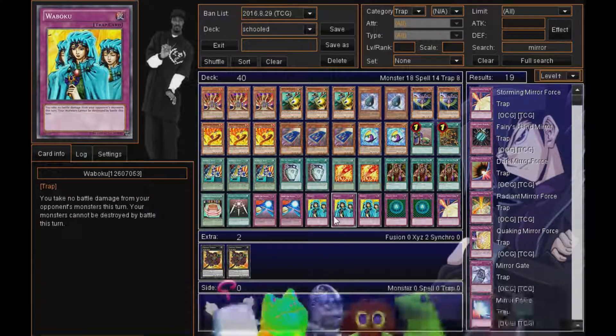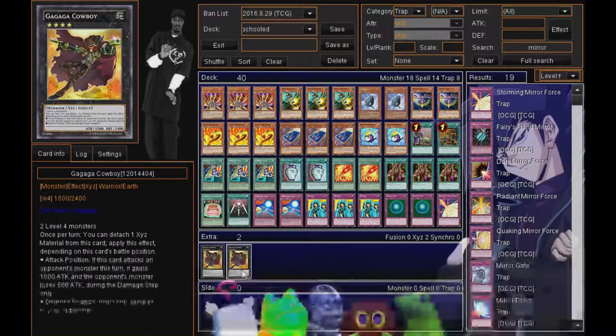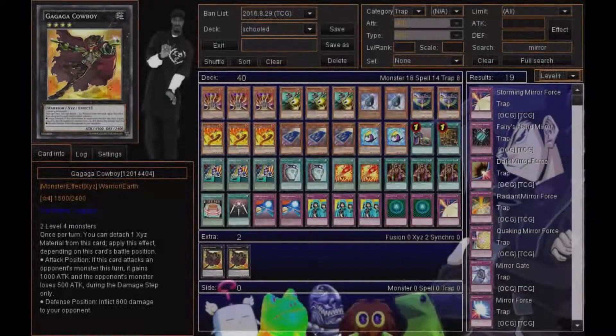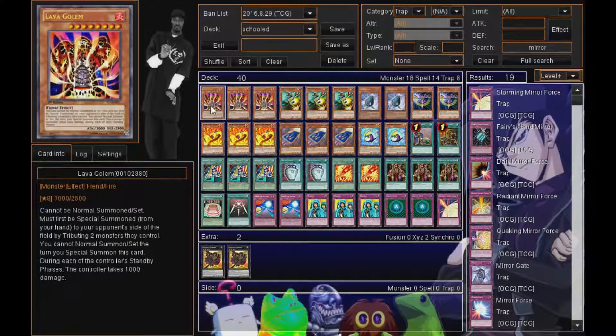I wrap this up with two Gravity Bind — also a stall card. It's not the best card considering they have so many other types of monsters now. With Xyz monsters, they are ranked, not leveled, which is totally different, and Gravity Bind can't affect them at all. It still covers a lot, so Gravity Bind does get the job done — just not quite as much as it should.